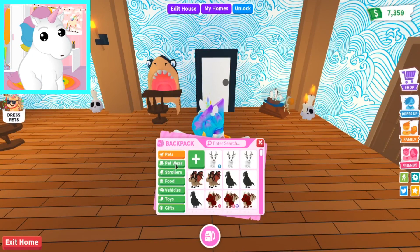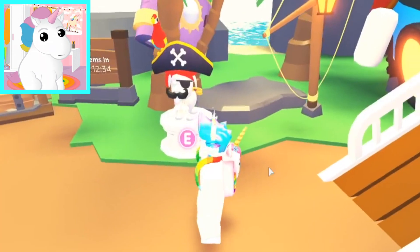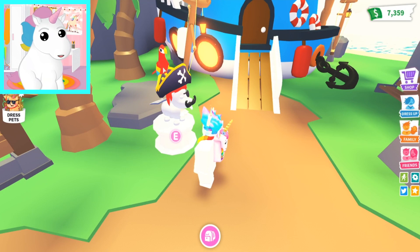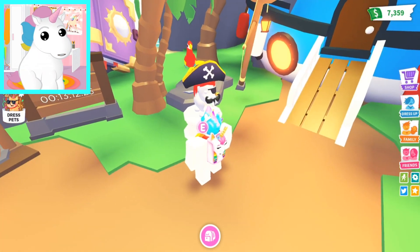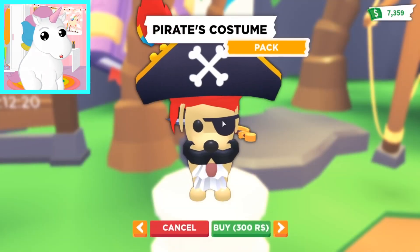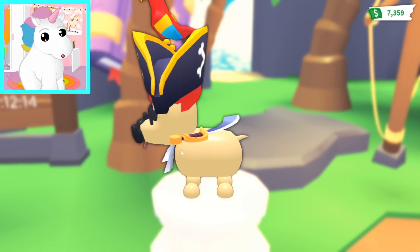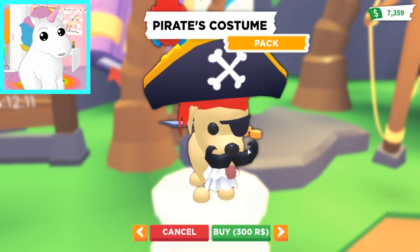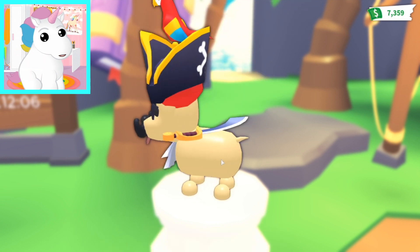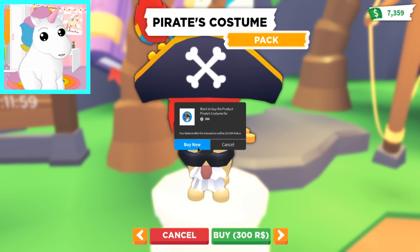Let's head over to the pet accessory area and see what these new pet accessories are all about! There it is! So you get a pirate hat that has a parrot on it, a mustache, an eye patch, a little white ruffle thing, and a sword. Let's look at it closer! It's the Pirate's Costume Pack, and it's 300 Robux. That's kind of expensive, but this is cool! We have the pirate hat with the parrot on top, the white ruffle, the mustache, the eye patch — you get five cool things!